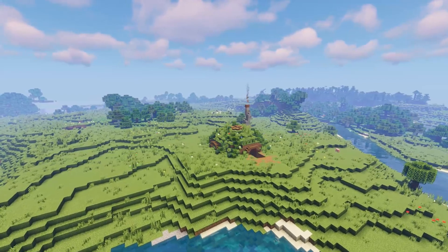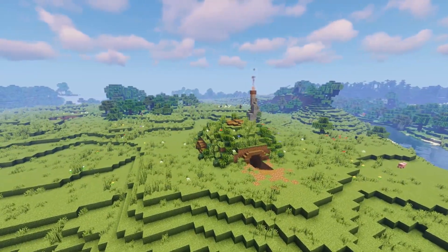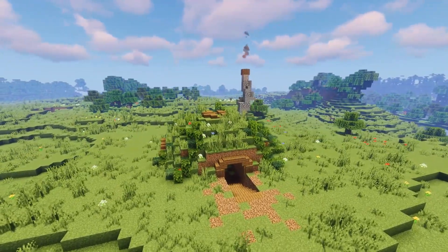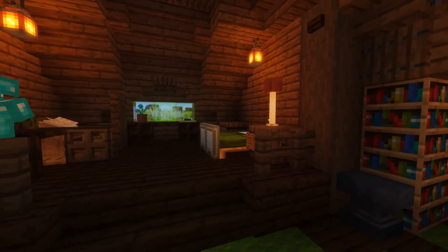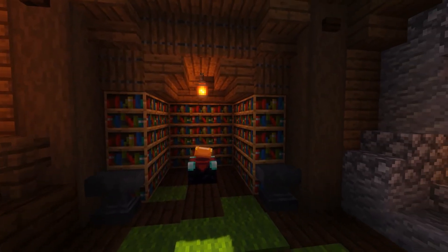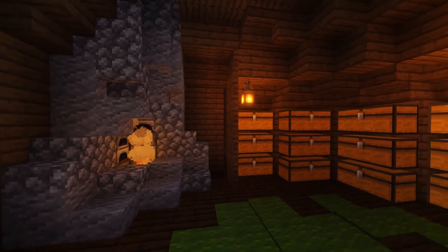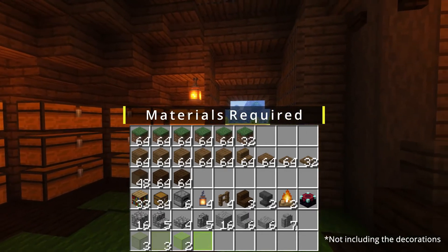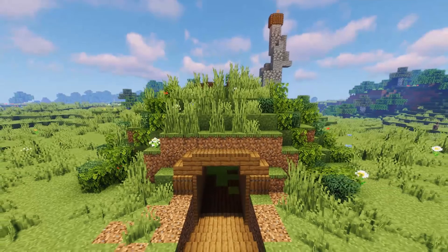Hello everyone and welcome back to another Minecraft video. Today we have a tutorial and we're doing something a little bit different. If you've ever wanted an underground base but still want nice details on the exterior, this might be perfect for you. It is a nice dome shape, a grassy hill covered in nature with features like a chimney, windows, and an entranceway leading into an awesome underground base filled with everything you could need.